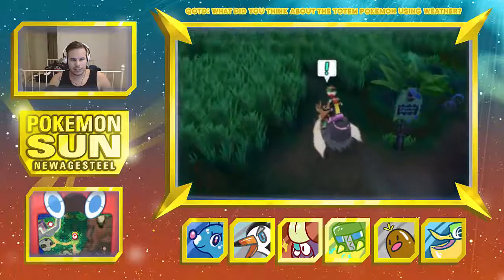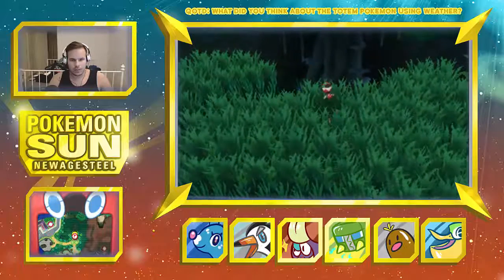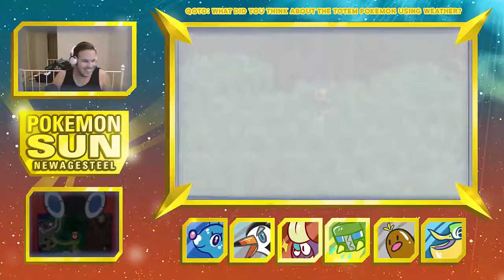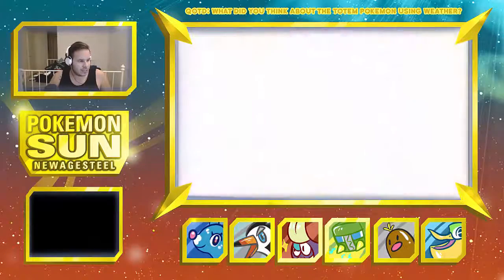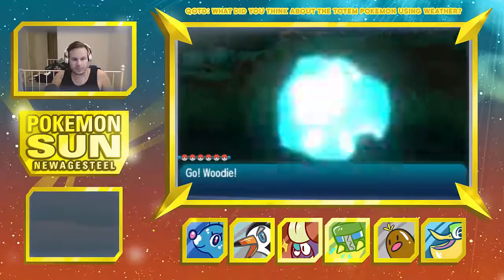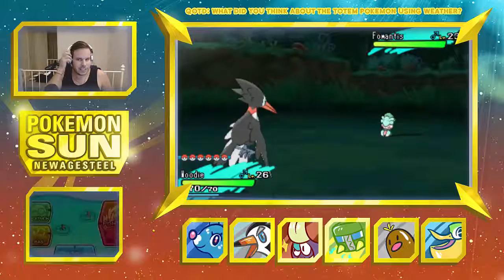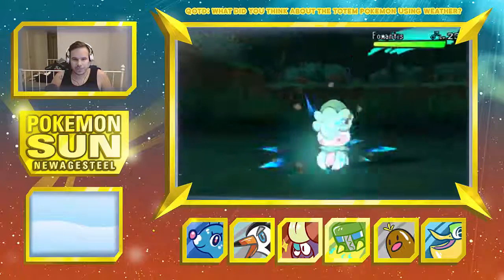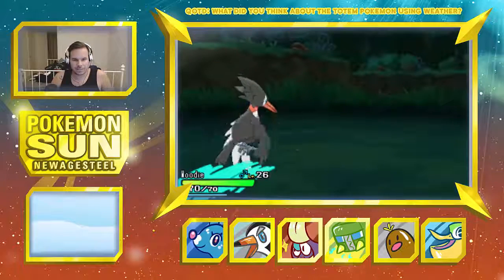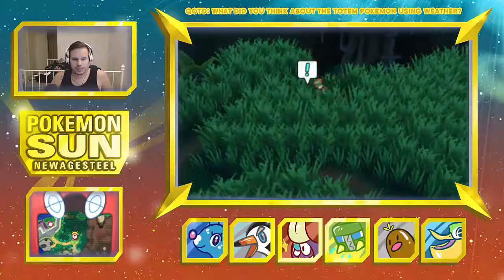Wait, what's around here? Oh, let's go to it. Dang it — that's okay, we'll keep taking them on. Is Fomantis not a bug type, or is it like when it evolves? Alright, knock it out with Pluck. Let's see who's next. We still gotta keep up the hunt.